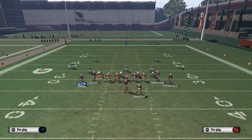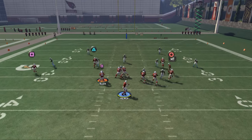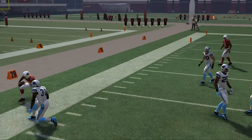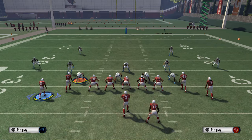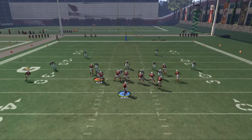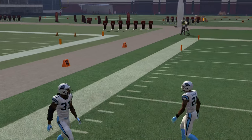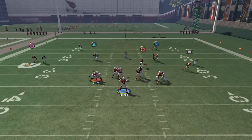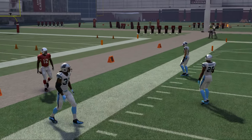The reason we use the high pass lead against zone is especially important for Cover Two. When facing Cover Two, they're actually going to defend this pretty well, but the high pass lead gives you a nice animation that won't get intercepted. Even against Cover Two where they should have the flat covered, we're still able to exploit it and get the ball out to our receiver. Timing is essential — throw it right as he breaks to the outside to get that possession catch.